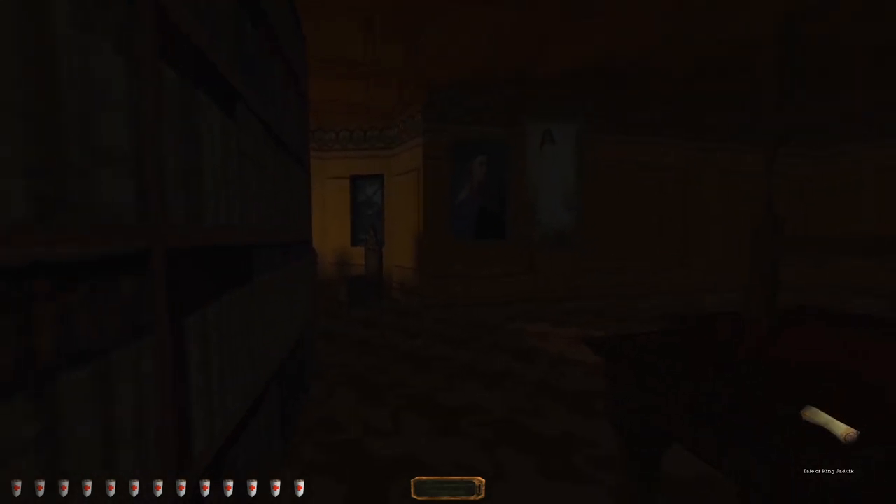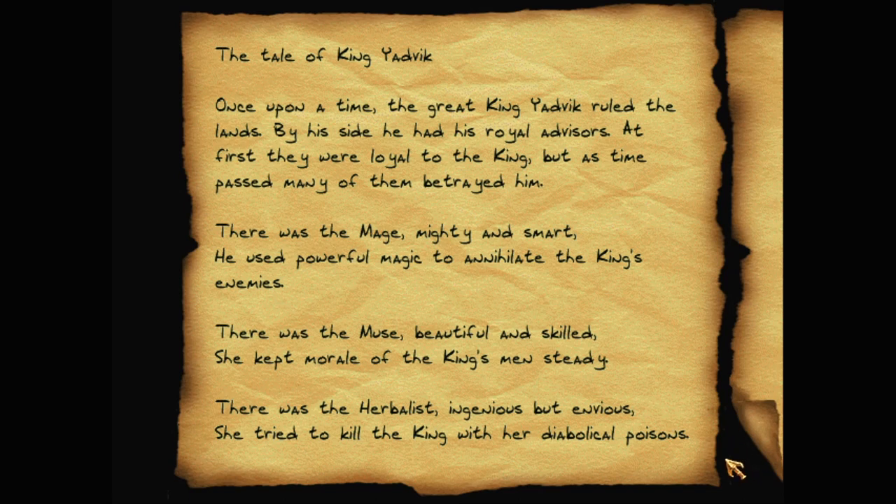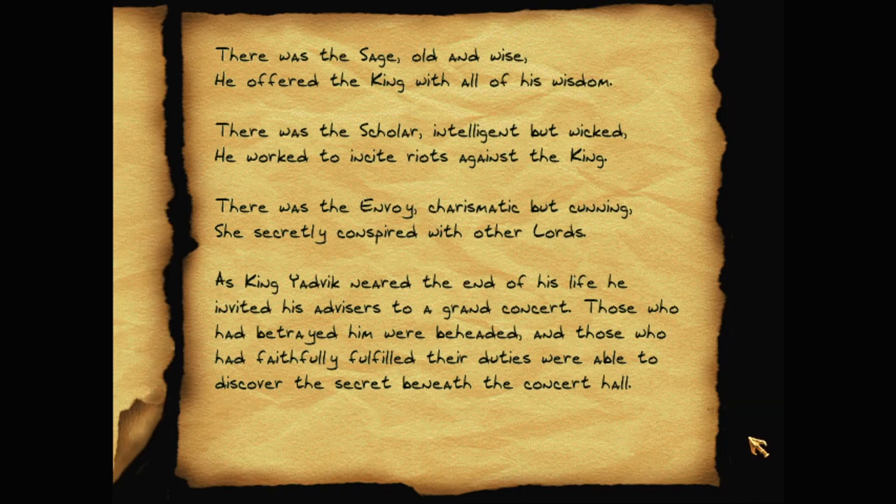Main key! What's this — the Tale of King Yadvik. Once upon a time the great king Yadvik ruled the lands. By his side he had his royal advisors. At first they were loyal to the king, but as time passed many of them betrayed him. There was the mage — mighty and smart, he used powerful magic to annihilate the king's enemies. There was the muse — beautiful in skill, she kept morale of the king's men steady. There was the herbalist — ingenious but envious, she tried to kill the king with her diabolical poisons. There was the sage — old and wise. There was the scholar — intelligent but wicked, he worked to incite riots. There was the envoy — charismatic but cunning, she secretly conspired with other lords. As King Yadvik neared the end of his life, he invited his advisors to a grand concert. Those who had betrayed him were beheaded, and those who had faithfully fulfilled their duties were able to discover the secret beneath the concert hall. Wow, what a nice tale.